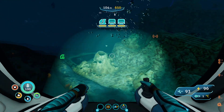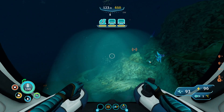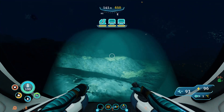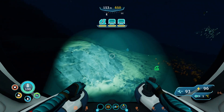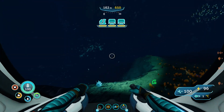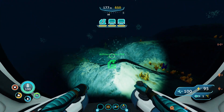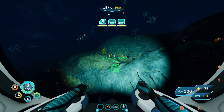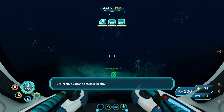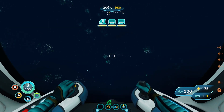We're only about 500 meters away from the next Architect artifact. I'm a little worried we're going to run into a chelicerite, so we need to be careful. I'm going to find an area to stop and repair our sea truck. For this one, I actually have a slight idea of where it may be, and I believe there are chelicerites there. If we see one we can try to avoid it, but if it attacks us, it's not the end of the world. That is a chelicerite — I was right.